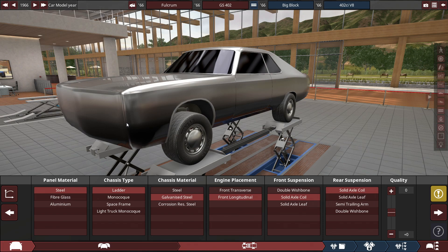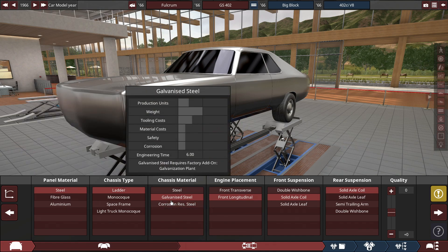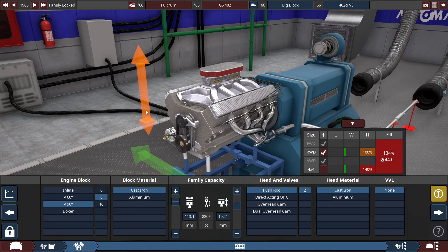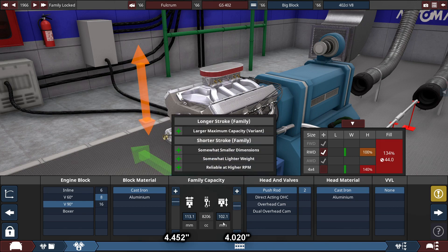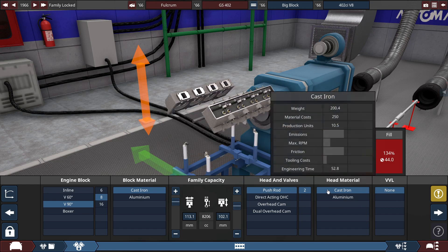Anyway, let's get back on track with the specs of this vehicle. For the panel material of the Fulcrum, it's made out of steel — regular steel for ladder chassis and galvanized steel for chassis material. With a front longitudinal engine placement and both front and rear suspensions using a solid axle coil. The engine is a 90-degree V8 made out of cast iron with the family capacity set to 113.1 millimeters and a stroke capacity at 102.1 millimeters, giving a family engine size for the big block series at around 8.2 liters, with pushrod headers also made out of cast iron.